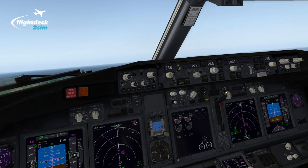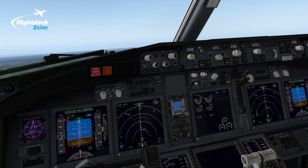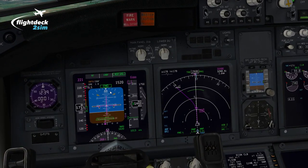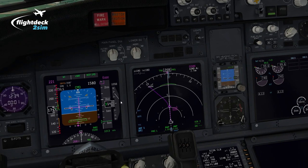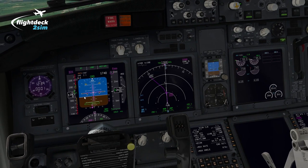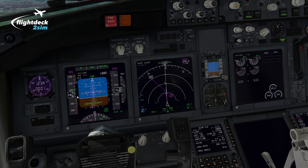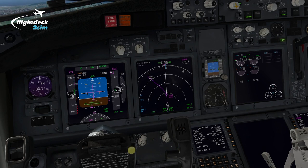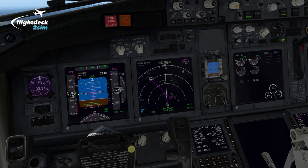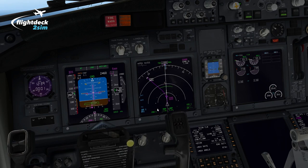We're approaching a thousand feet — we can engage the autopilot: Command A. We need to retract from flap 25. We're already above the flap 25 bug of V2+15, so we can select flap 15. There's the 15 bug, so we can select flap 5. There's the 5 bug, we can select flap 1. As the aircraft smoothly accelerates to the flap 1 bug speed, we can then select flaps up — flap selected up.